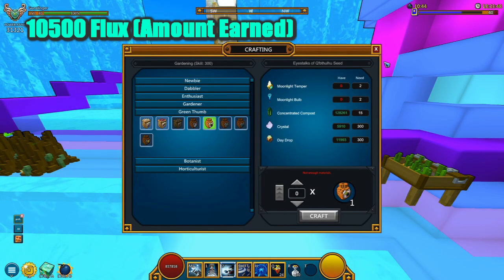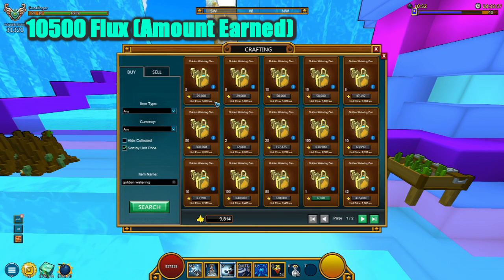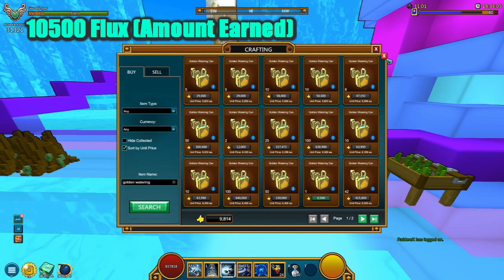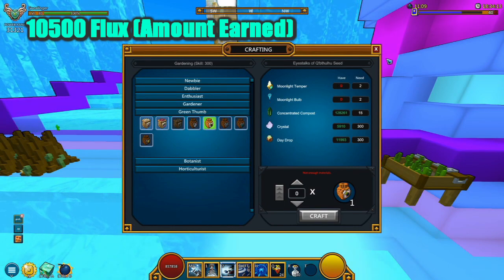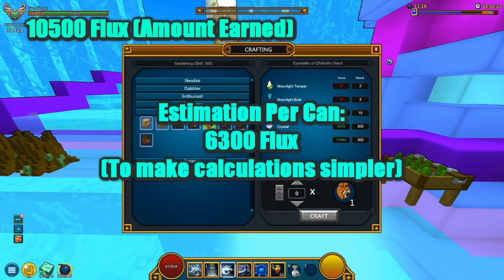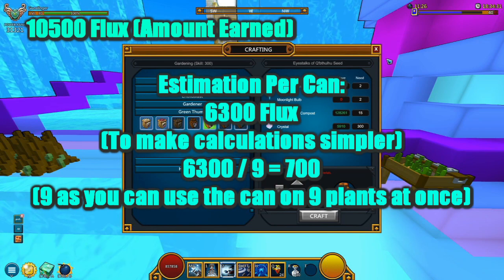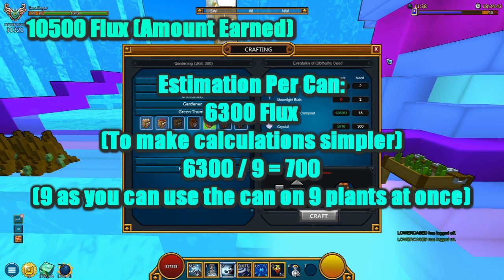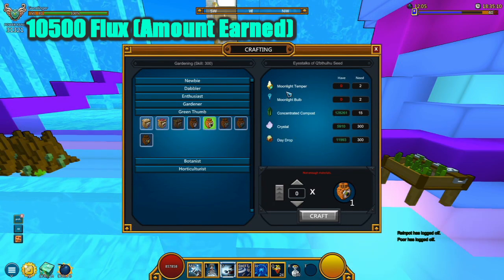Now let's look at the golden watering can cost and how much it costs per plant. In the store it costs about 5,800 flux — we'll round up to 6,300 flux using the upper bound. Since you can use one golden watering can on nine seeds at the same time, 6,300 divided by nine gives 700 flux per seed. Adding 700 to our running total puts us at 2,500 flux so far.